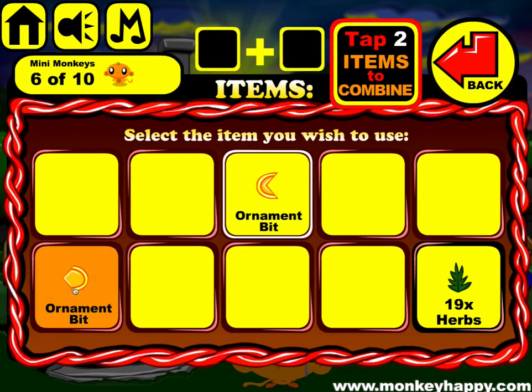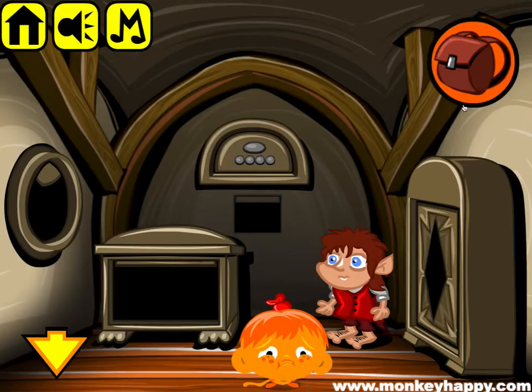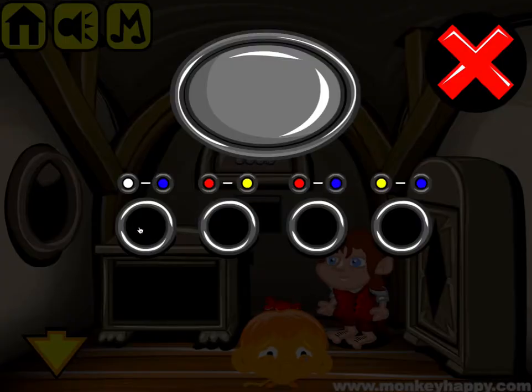Now we can combine these two ornament bits and stick them there. And now we need to open up this little puzzle — that says white minus blue, and that's five minus three, which is two.